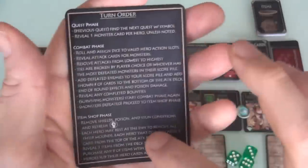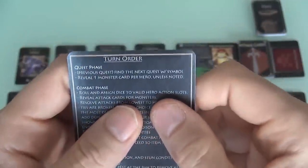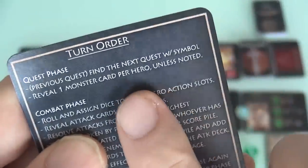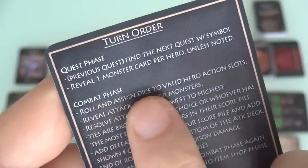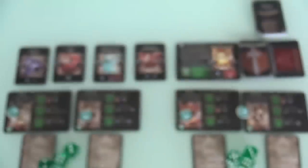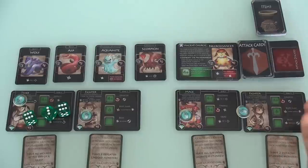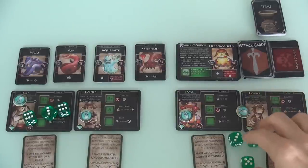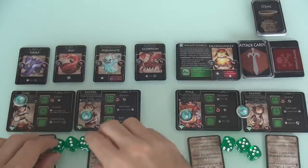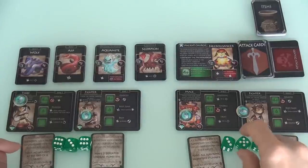Here's a nice little turn order summary, and on the other side a summary of all the different effects — stunning, blocking, and all that. We have revealed one monster per hero unless noted. The way combat works is: we roll and assign dice to our actions, then we reveal the attack cards for the monsters, and then resolve from lowest to highest. So I've got three dice — a 6, a 6, and a 3. High numbers are good in this game usually. Jen got a 3, 5, and 5. Jen and I now assign our dice.